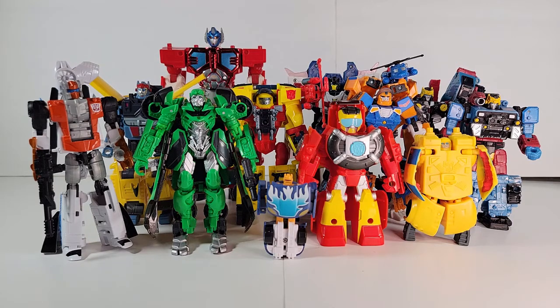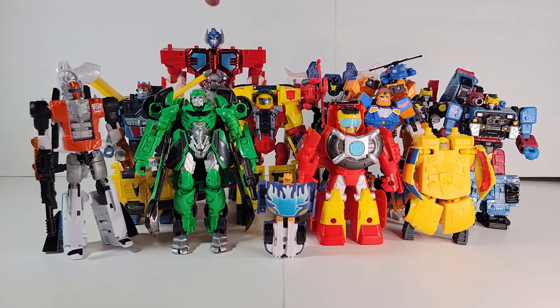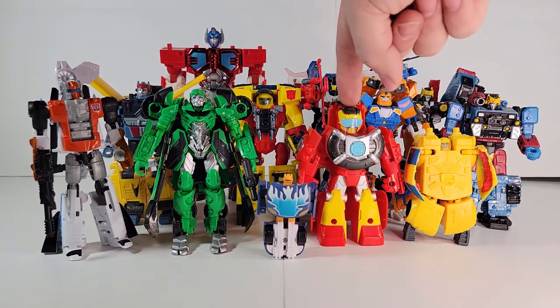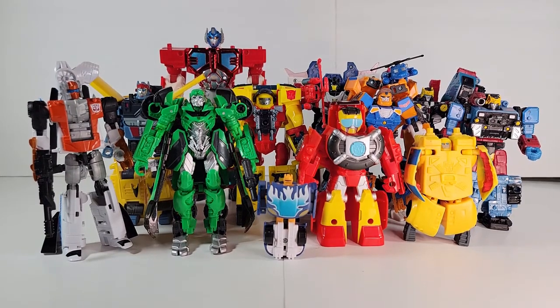For most of these, the series mold is the best representation for that series, especially Cybertron where they even had the screw holes in the animation model. So a few of these we can run through quickly. The Spy Changer is best for the RID 2001 appearance. The Energon is best for Energon. For Cybertron, the Yellow Prime is best Shottimus Prime. Pick your mold for the Rescue Bots since they went through alt modes like toilet paper on that show. And the Car Cybertron mold for the Car Cybertron mold.